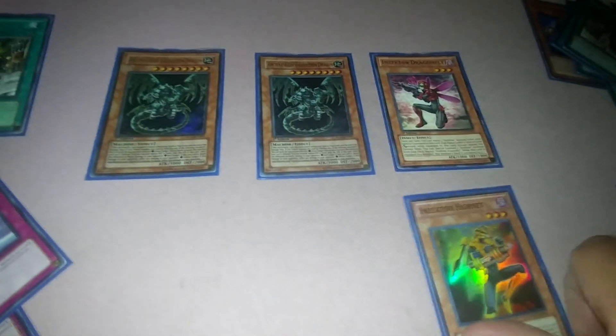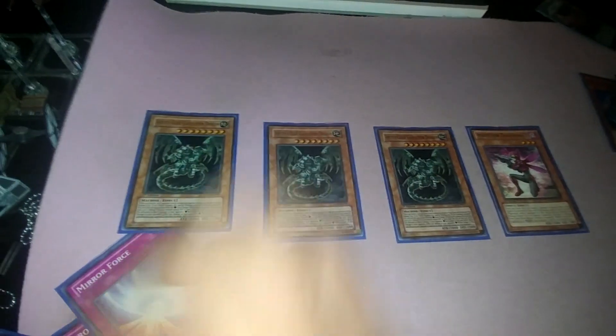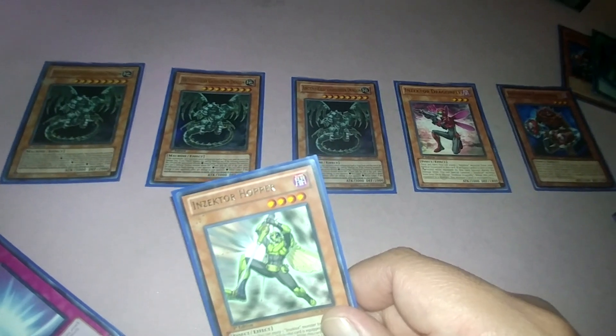If you have Gear Town and Terraforming to get a second Gear Town, destroy one, Special Summon Gravitron Dragon, destroy again, Special Summon another one. You can summon out two Ancient Gear Gravitron Dragons from the Gear Towns. Put Hornet on the Dragonfly, tribute, destroy Gear Town — Special Summon a third Gravitron Dragon, Dragonfly Special Summons another, Hornet to Centipede, destroy a card, search for any Insector except Centipede. Look at that — one turn, you brought out five monsters.